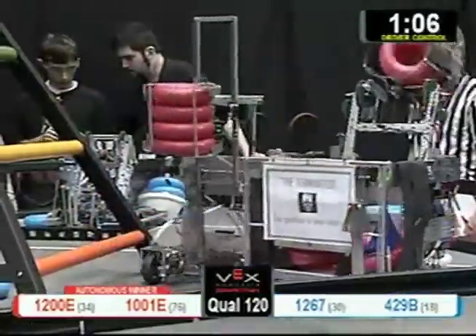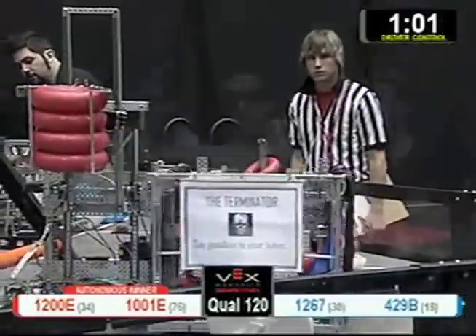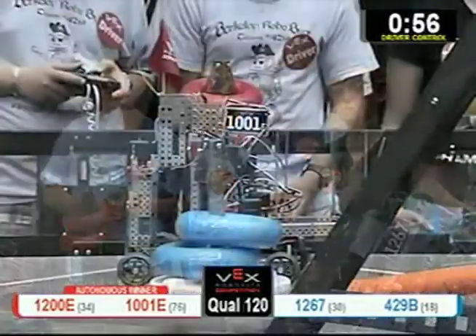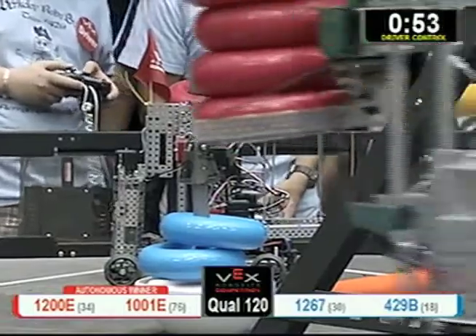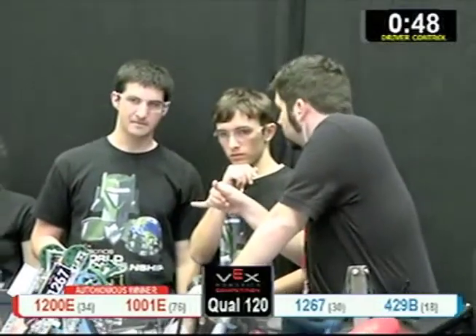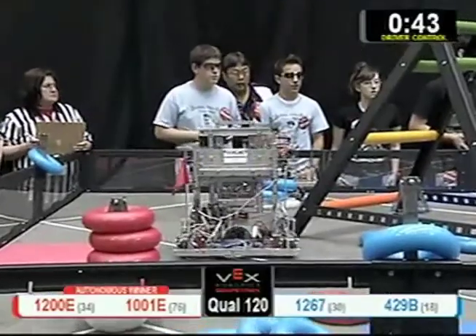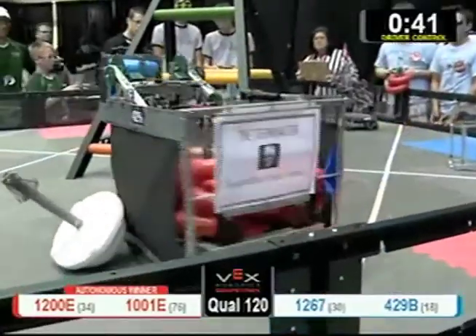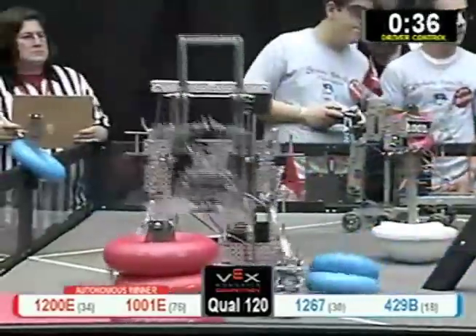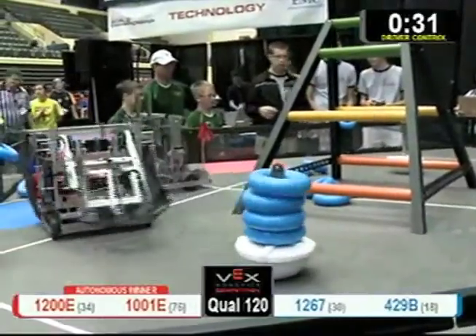The Terminator is taking away those red tubes. 1200E is trying to find somewhere to score, and the Terminator just keeps taking them all away. 1001E and 429B seem to be inactive right now. The Terminator is doing everything they can to score for Blue. 1200E de-scores, and the Terminator scores.